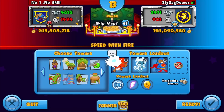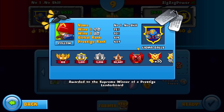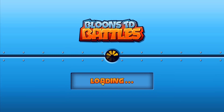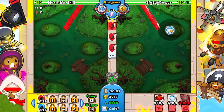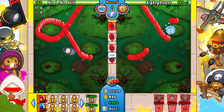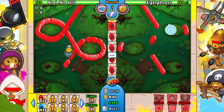Our first opponent is number one 'equals no skill' — he even has a top one prestige badge. Looks like we'll be playing on March, so I'm gonna go ninja, ice, super, and we're gonna go with the big bloom buster, and of course lightning and rubber gold — most important one. I'm gonna go ahead and put down an ice right away, then upgrade that.